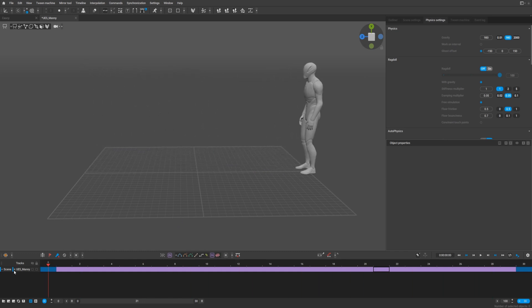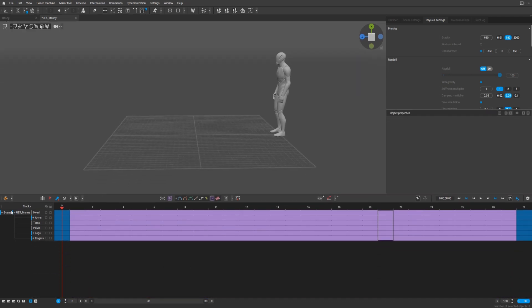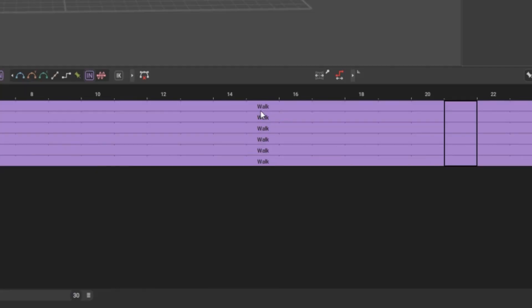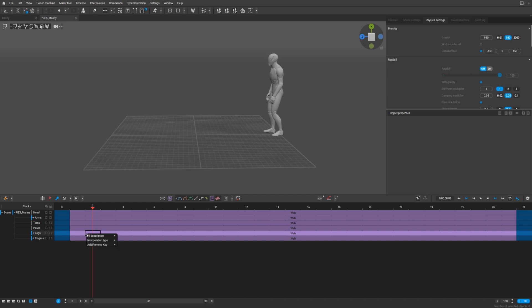What is interesting is that you can press on any type and you will get all the possible variations of in-betweening: walk, run, ground, jump, fall, acrobatic, combat — and by default it's set to 'any'. But if you press 'walk' for example, it will be labeled as walk. That means you can select, for example, the legs and press 'run' — and yeah, it's updated on the fly.